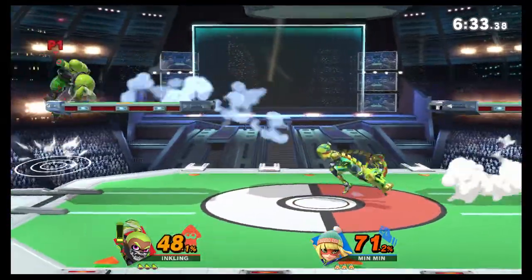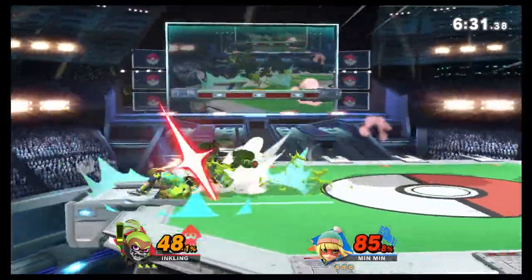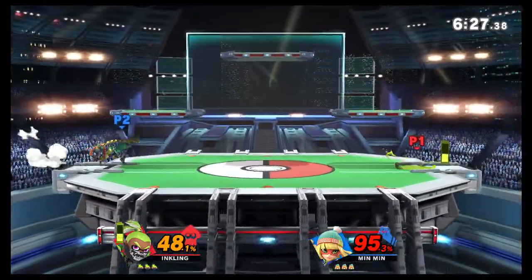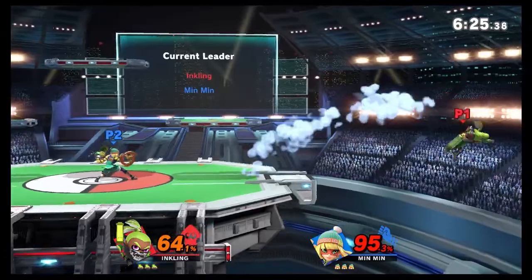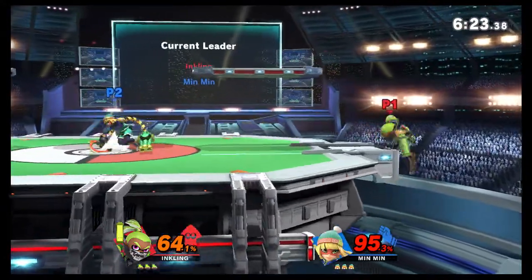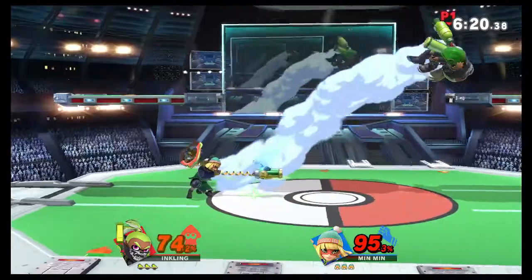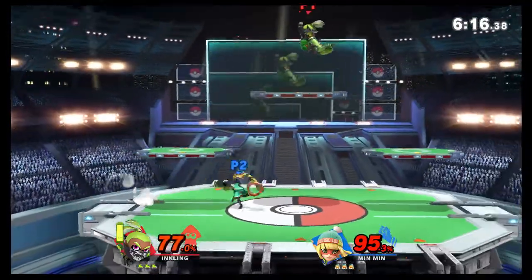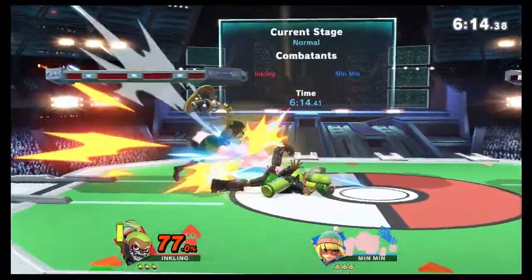My favorite Min Min skin is the blue-green one. Yeah, that's a nice smash. You can see it there — I was walking back and forth while shooting my arm out.